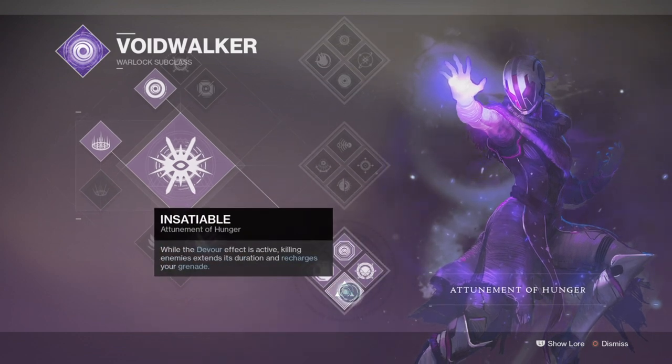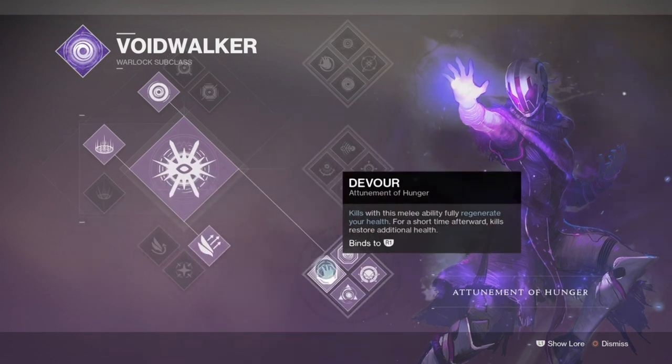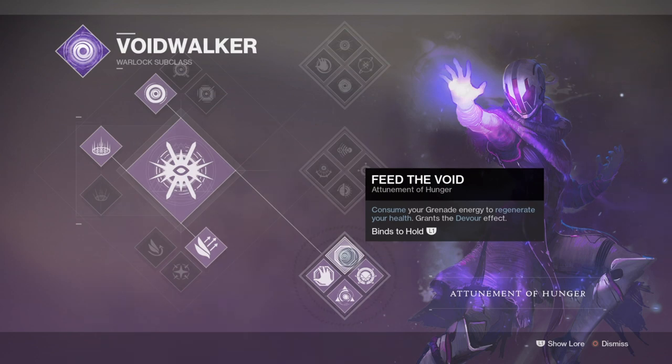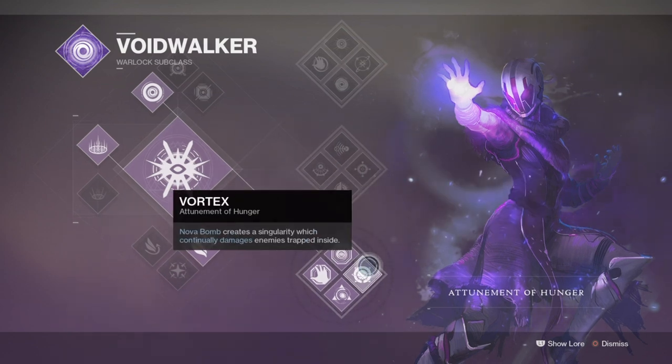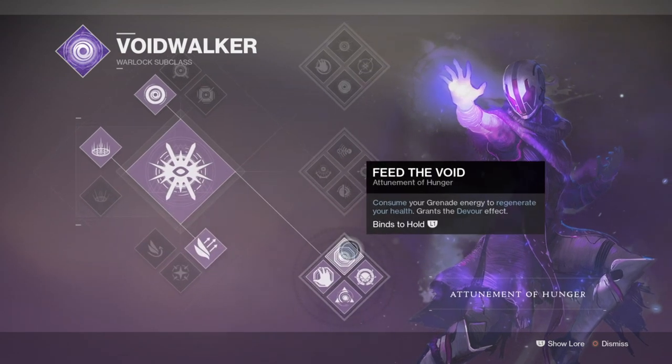There are two perks that will be incorporated into our Sword and Exotic. First is Feed the Void, which will allow us to consume our own grenade for the trade-off of health regen per kill, as well as the Insatiable perk, which extends our Devour ability and also recharges your grenade per kill. Now these two perks on their own are great if you're someone who struggles to survive against higher content, providing near-perfect health regen uptime, but when combined with the exotic Nezarek Sin and a Void Sword, specifically the Black Talon, we get a Harbinger of Death build which becomes a league of its own.